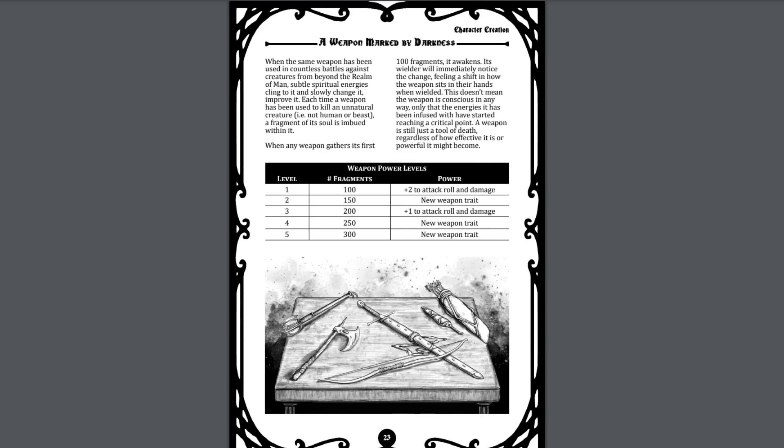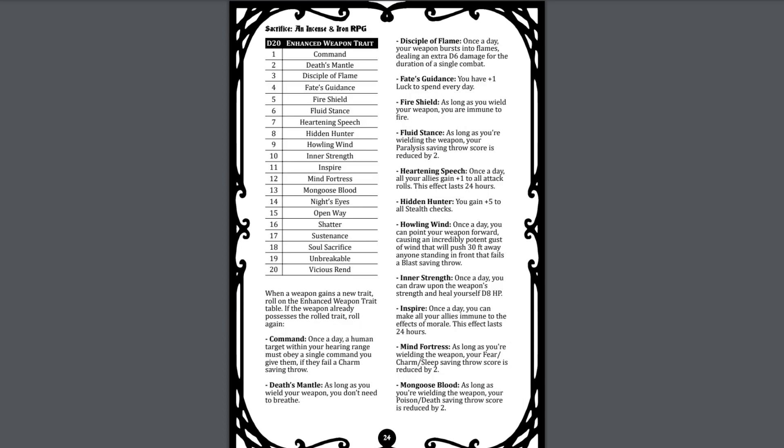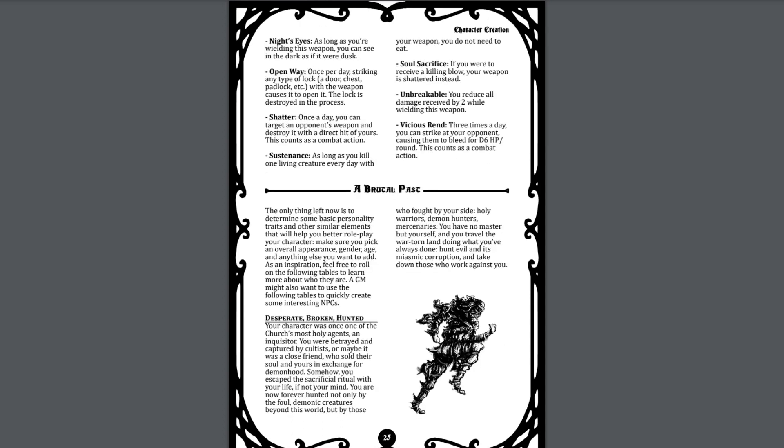The weapon marked by darkness is similar to how it was in the original version. Each branded character begins with a weapon starting with a few shards of darkness attached to it from encounters with supernatural beasts. As it gains more fragments, it gains additional power as well as potential additional traits. These traits are listed in a table and are detailed in turn, ranging from special abilities to flat bonuses in certain circumstances. This enables a character to have a weapon that advances with them as they face more evil creatures.